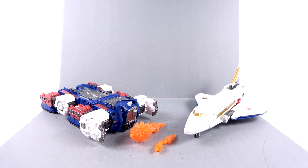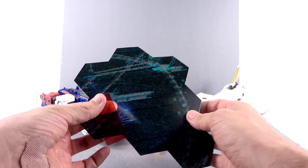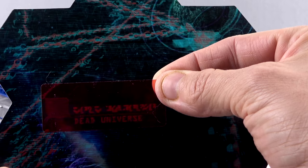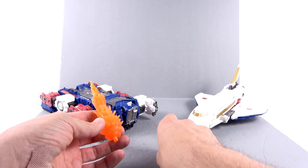Here we have the new Commander-Class Sky Lynx opened up and out of his packaging. Starting off, you do get this inside the box — when you connect these it kind of creates a map of sorts, and then you get this little decoder. When you put it over there you can read things like 'the dead universe' and 'the planet of Char.' You just kind of move it around and, oh look, the dead universe. Who knows what's there.